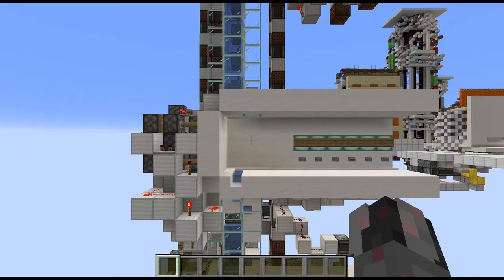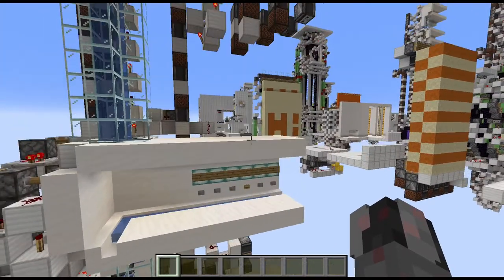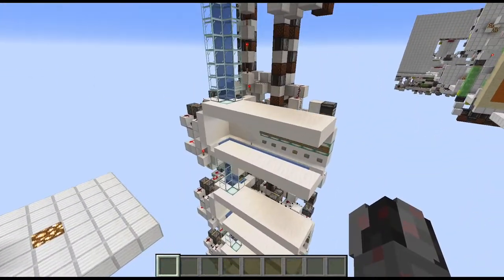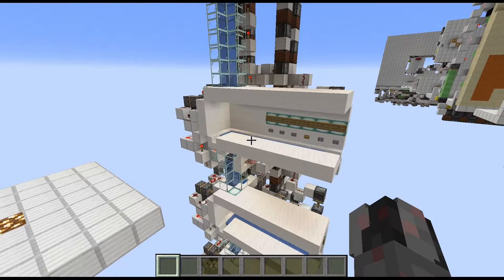Hello everybody, my name is Walter and today I want to show you how I can build my seamless, retractable corner water elevator with direct and exclusive level selection. This is based on a previous design I showed you quite some time ago, that now also completely hides away the magma and the soul sand block when not needed.